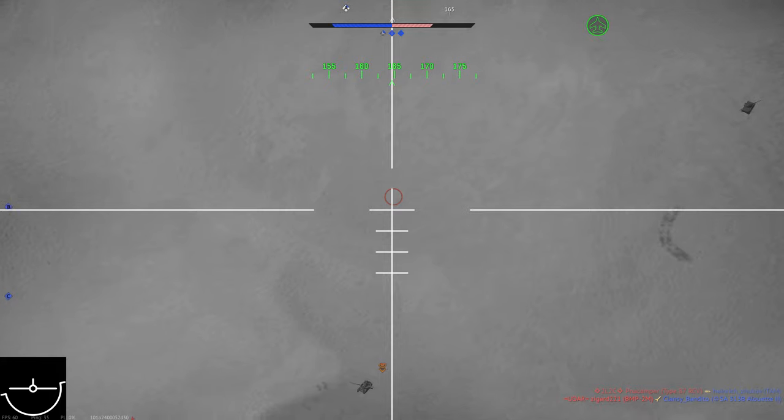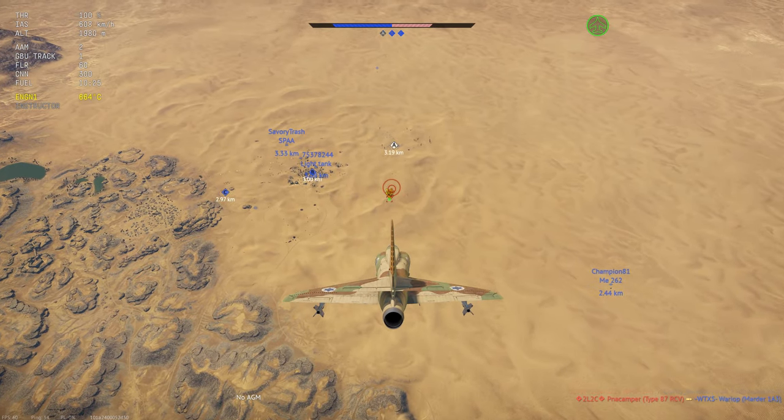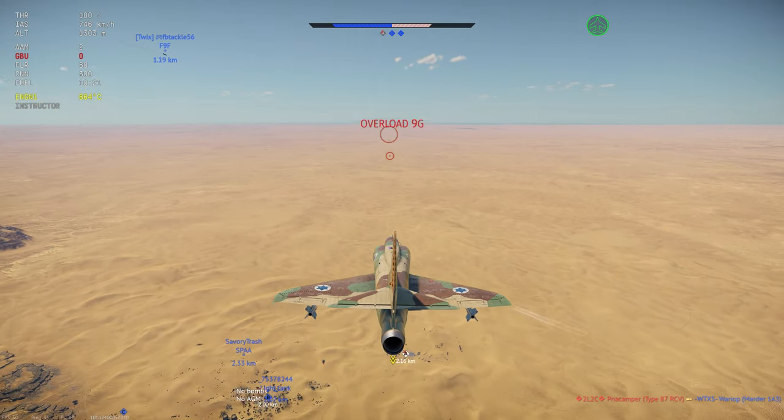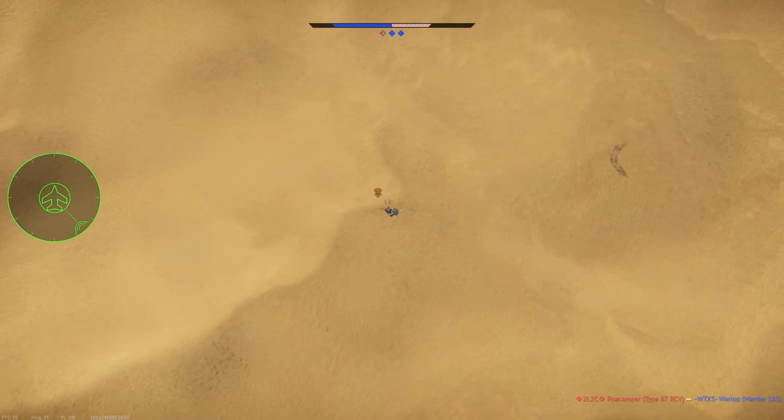For that price you get the plane, 15 days of premium time, as well as 2,000 golden eagles. So with its small frame, high bomb load, and the ability to roleplay as John McCain, is it worth handing your money over to Gaijin, or should you give this plane a pass?